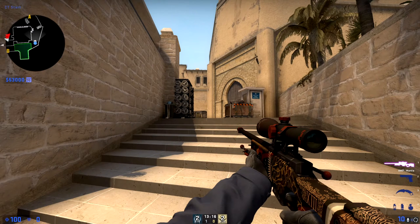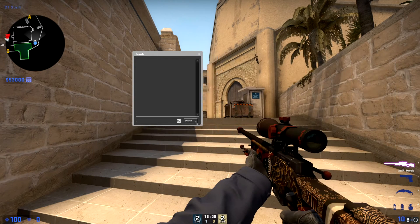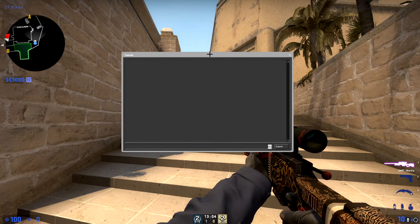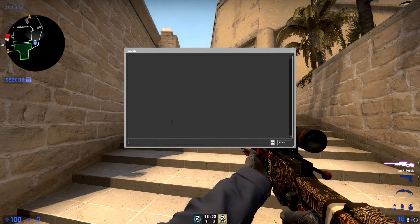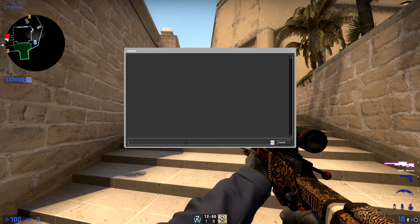Next, open up the console — I press zero on my keyboard to open mine. You can scale it, make it bigger or smaller, and put it wherever you want. We are going to put three commands in our console. Everything will be in the description and pinned in the comment section so you guys can find it easier. You can just copy and paste the commands into the console so you don't have to type anything.